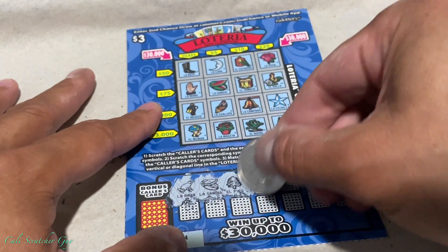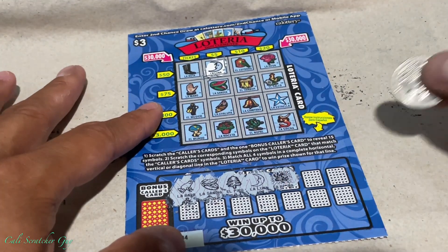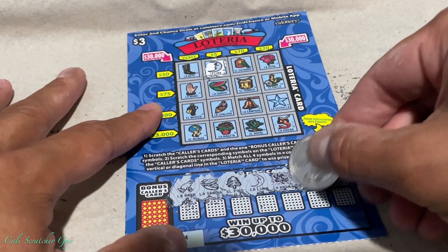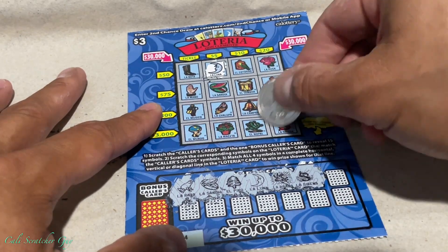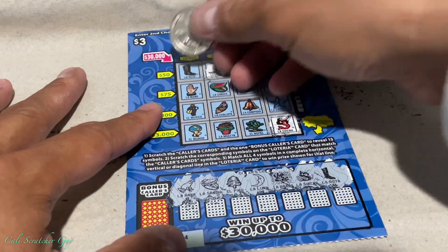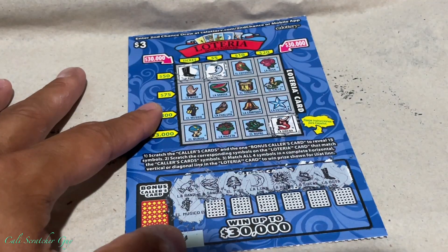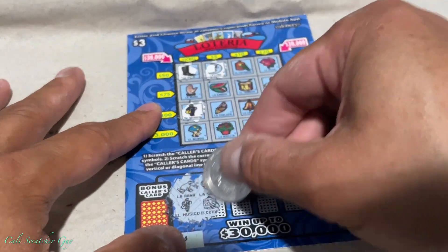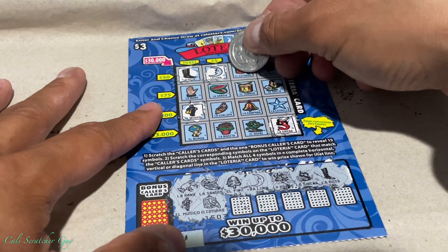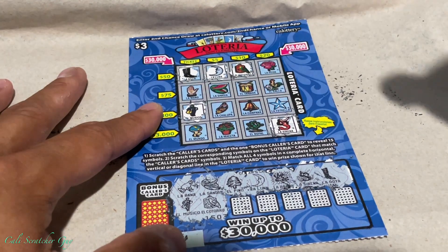I don't see anything. This one we have. And this spider right here — nope. This one we have. La Bota — we have that. El Musical — we have here. And then this one right here looks like this one right here, okay? Yep.